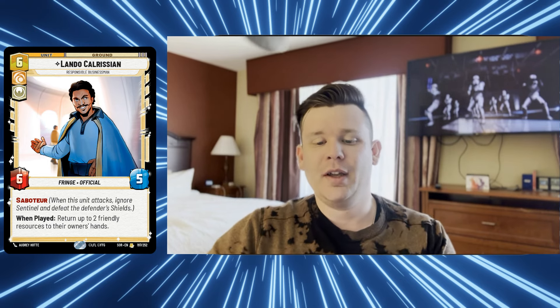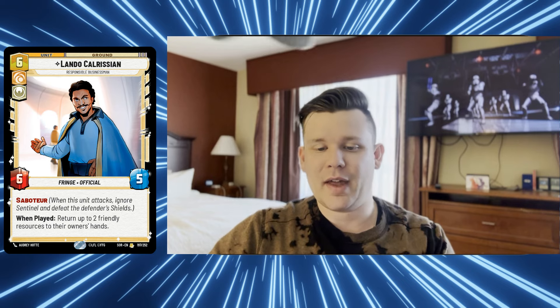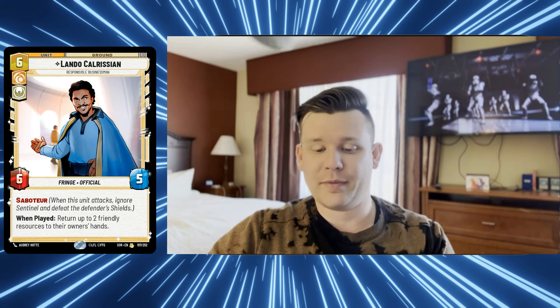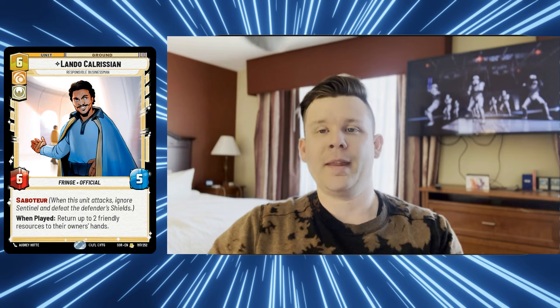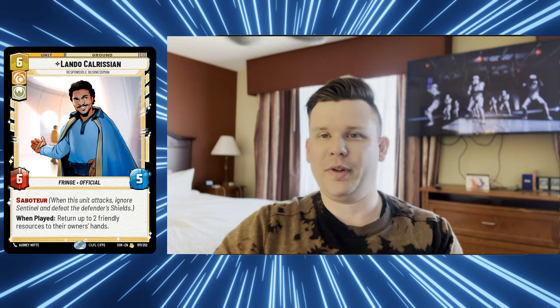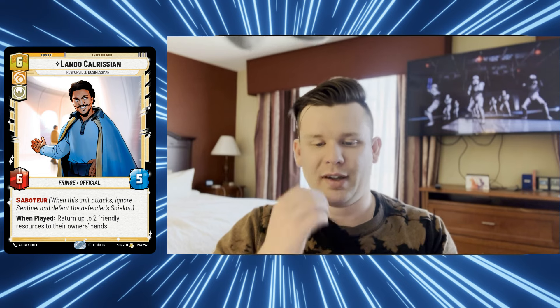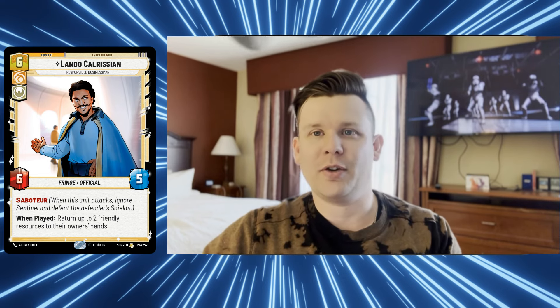Next, Lando Calrissian - another underrated, slept-on unit. He's a six-drop fringe official, not a rebel, but we want him for his effect. He's a late-game potential finisher. His ability lets you return up to two friendly resources to their owner's hands. At first glance this looks like a detriment, but if you had to resource a large capital ship like Chimera, you get it back and can play it to finish the game while you continue to rebuild resources with resupply and Alliance Dispatcher.